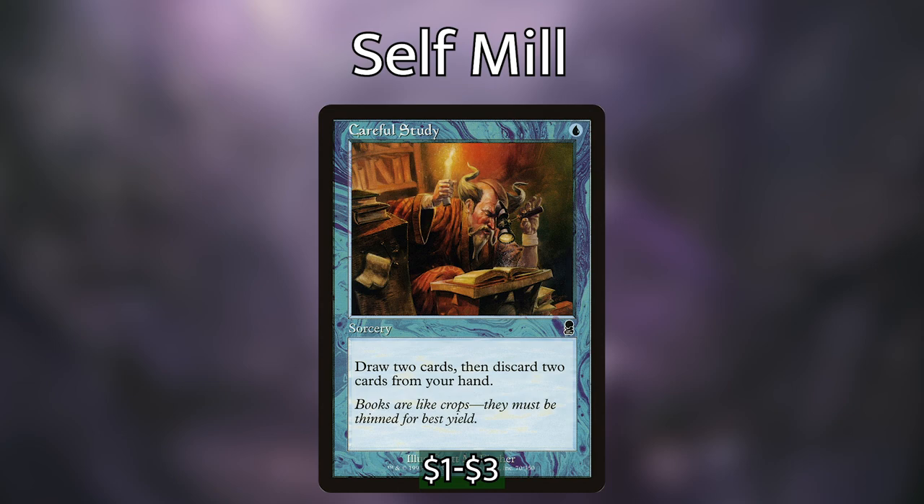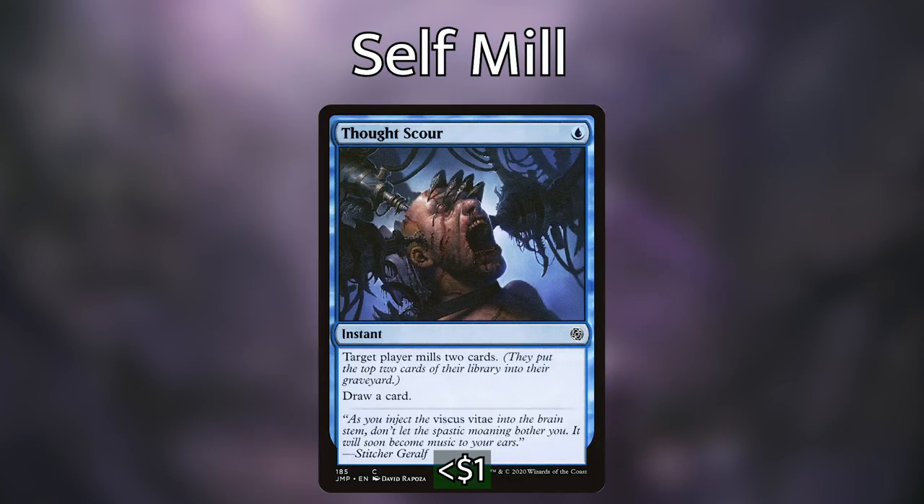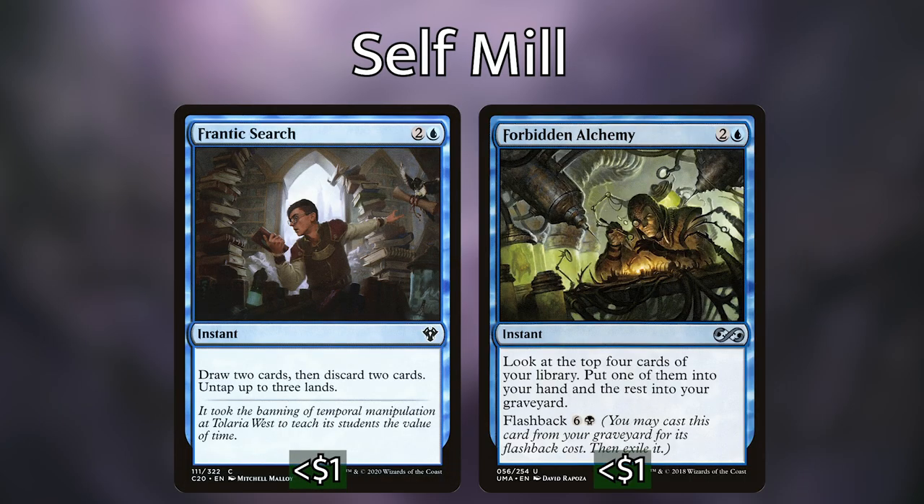We're also playing Thought Scour — another one-mana cantrip that mills two cards and then lets us draw a card, with us targeting ourselves most of the time. We're then playing Frantic Search, which lets us draw two, discard two, and untap three lands. And Forbidden Alchemy lets us look at the top four cards of our library, one goes into our hand and the rest into our graveyard — with added utility of being able to be flashbacked for six and a black.